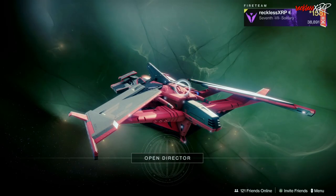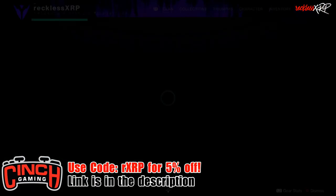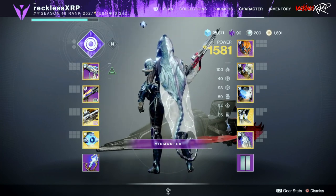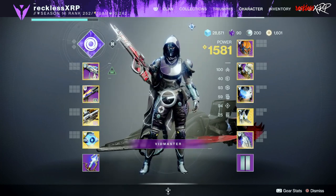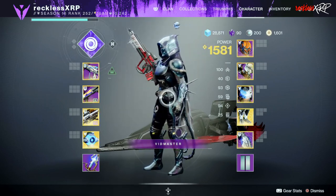So you want to know how to farm risen umbral energy? Well, you've come to the right place. What's up guys, Reckless here, and welcome back to another video. Today I'm going to show you guys how to farm this much needed material for Helm weapons and armor in Destiny 2.